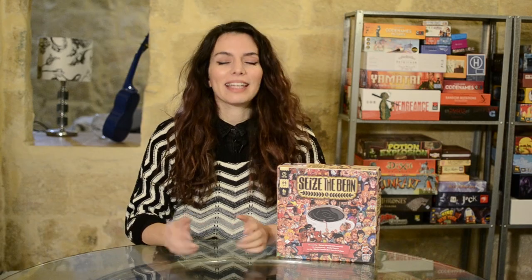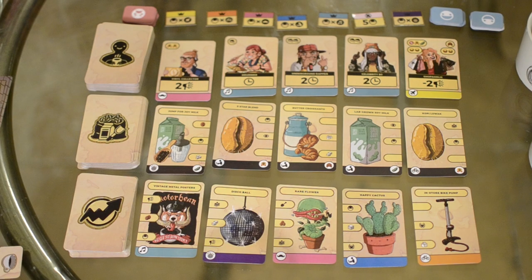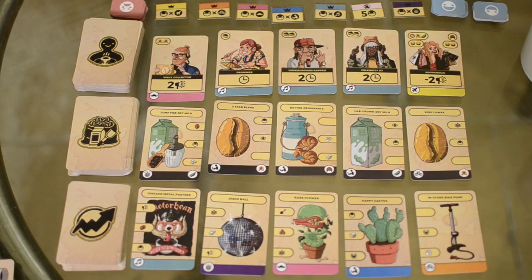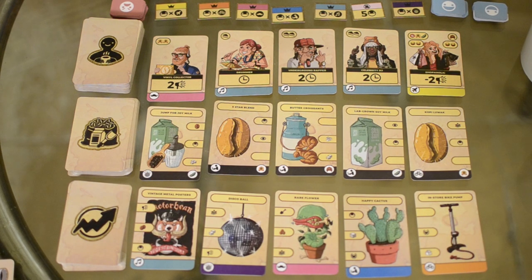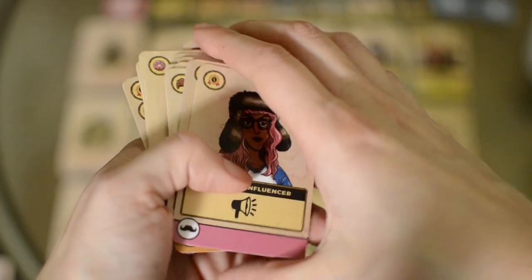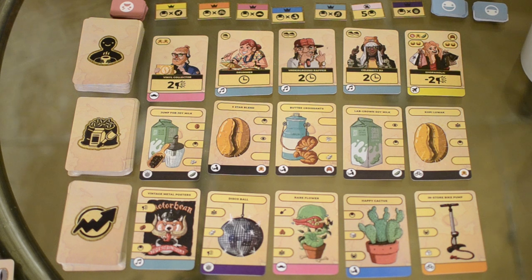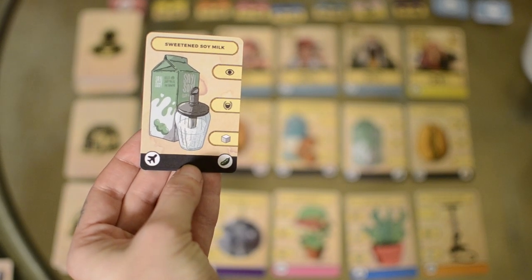Let's start by setting up the game and getting to know the components. Over here we have the city area and these are the player areas for each player. In the city area you have the customers, the products and the upgrades. For each of these decks I have laid out five cards. The customer cards are different colors at the bottom and they represent different customer groups like hipsters and musicians. The upgrade cards have the same categorization and the products refer to the customer groups as well by displaying their individual icon.